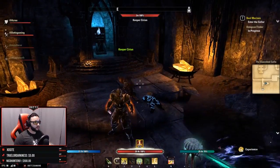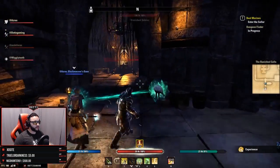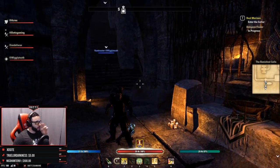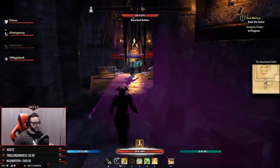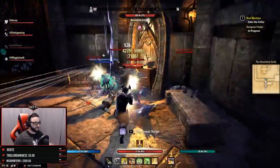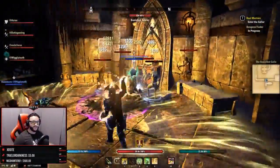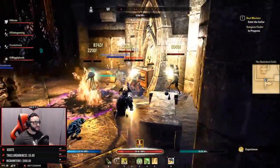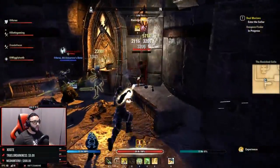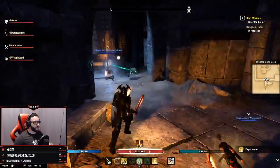This is very similar to Fungal Grotto and Spindle Clutch where the version 1 dungeon is really not that hard and the version 2 dungeon is much harder. But this is where we begin to see things get a little ramped up — Banished Cells is not nearly as easy as Spindle Clutch 1 or Fungal Grotto 1. It's still not an overly difficult dungeon, but it definitely isn't as easy as those two. Banished Cells 2 is actually a very challenging dungeon, especially for pugs.